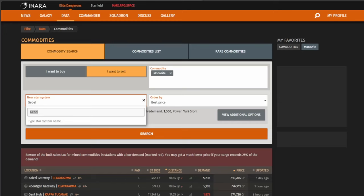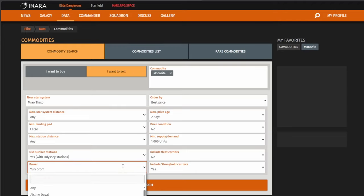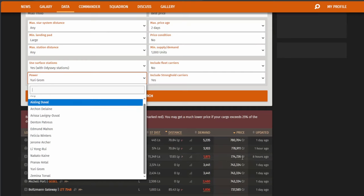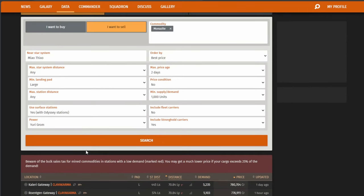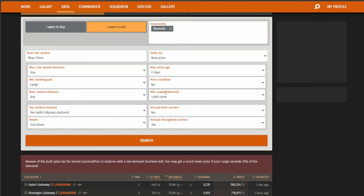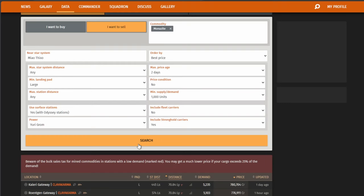So let's do that. I'm going to copy that name and put it in here, select it, then click on 'View Additional Options' — this is the important part. Now select the power that you're with. Make sure you're not searching in somebody else's power; you have to be in your own power to do this. I'm going to do it for Yuri Grom. Then I would put in a thousand minimum units, because any less than that and there could be price fluctuations. And make sure you turn off fleet carriers, because when you sell to fleet carriers you're not going to get merits. Then do a search.